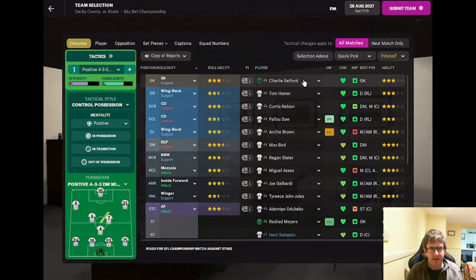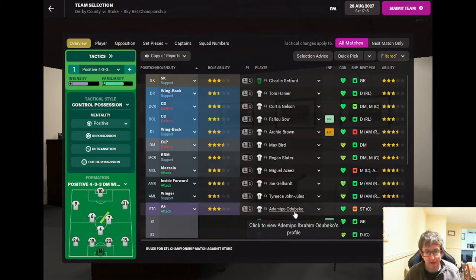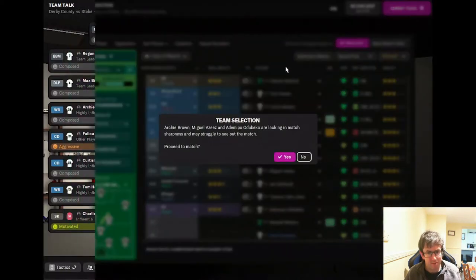The team for the Stoke City game: Charlie Setford in goal, back four of Tom Hamer, Curtis Nelson, Falu Sal and Archie Brown, Max Bird at the base of midfield, Regan Slater and Miguel Aziz ahead of him, Joe Gellhart on the right, Tyrese John-Jules on the left, Adam Nipo Ojibeko up front. Let's submit the team and get into the team talk.